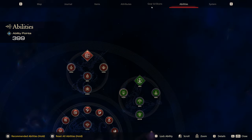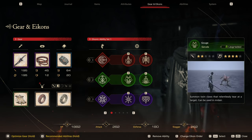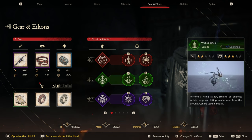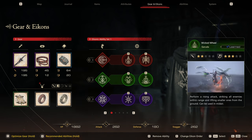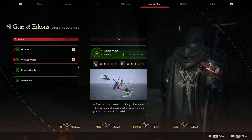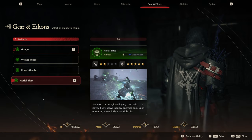We grab Aerial Blast and then equip it. We'll slot it in instead of Wicked Wheel, since Wicked Wheel has fewer stars basically. Aerial Blast is going to be pretty cool.